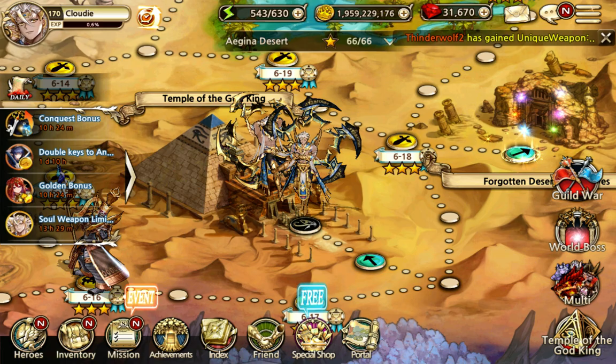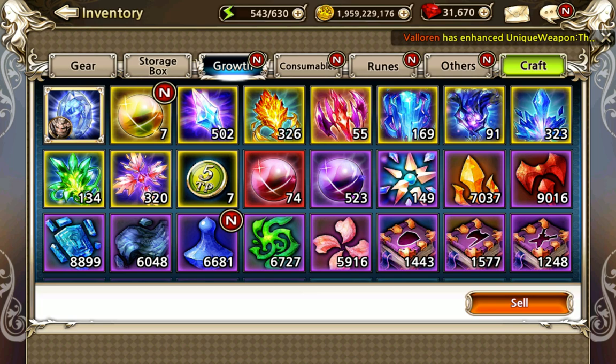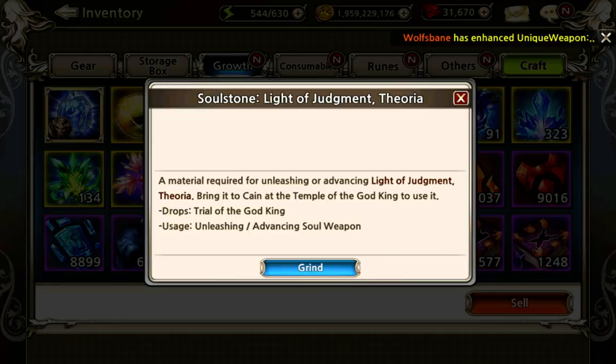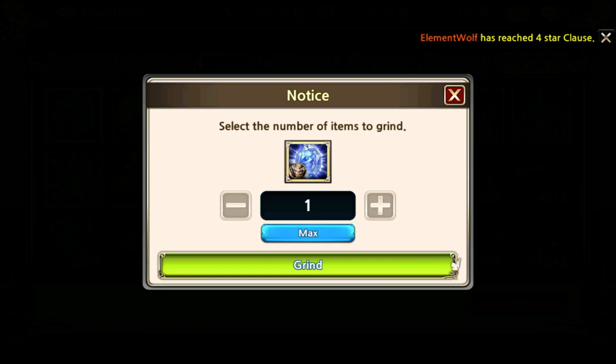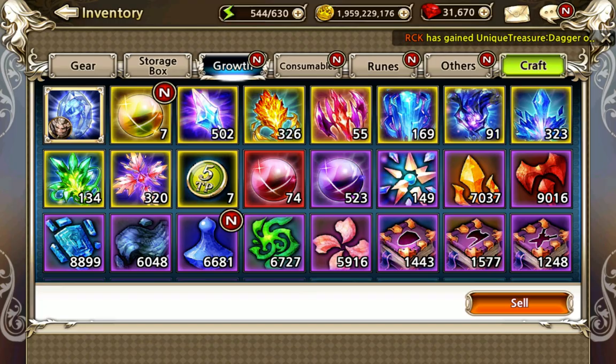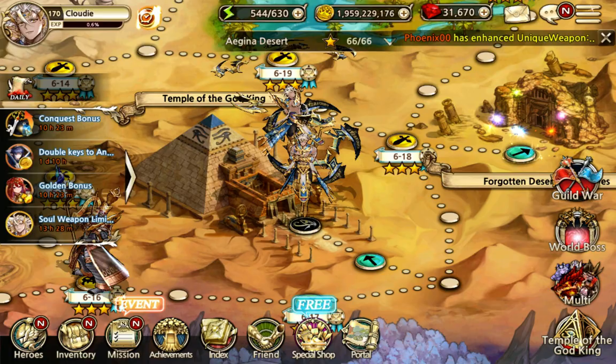Today everyone should have received their soul weapons. Mine is here on the ground. Sadly I received Ricardo, so a bit bummed about that, but it's what it is. I'm going to use him for showcasing what the soul weapons are. It's not really worth grinding, but if you click grind it will tell you that you get 100 soul stone ticket fragments. This is class-based, so I could only use it for knight soul stone fragments — not that useful for me. Might as well use it just to showcase how they work.